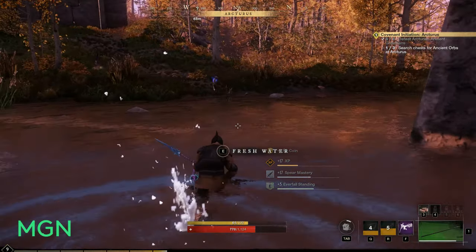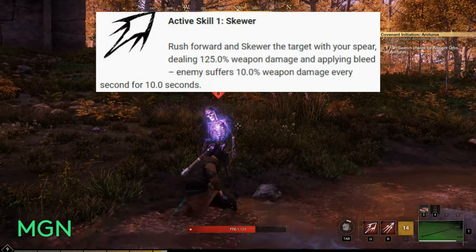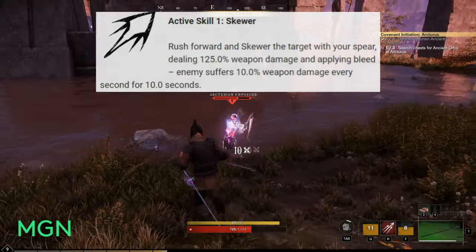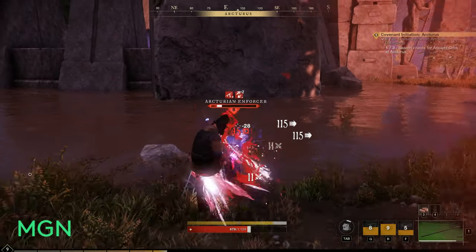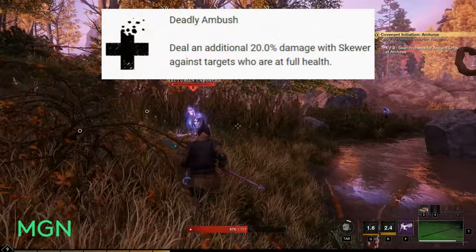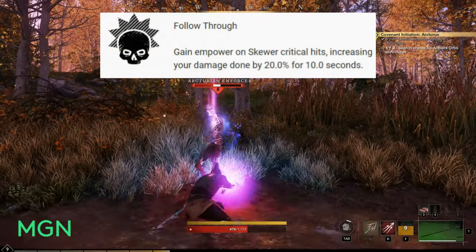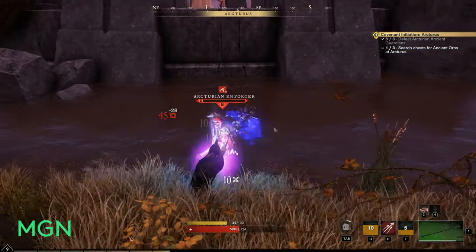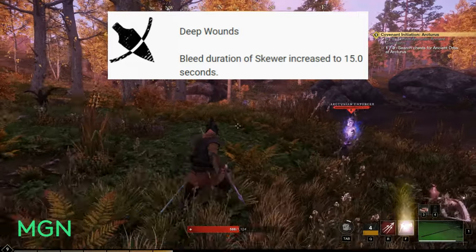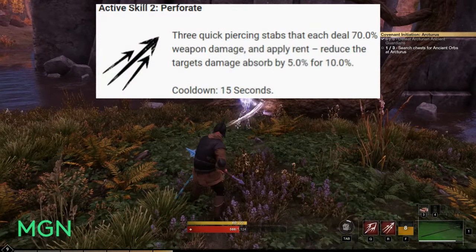Now moving over to Impaler. The first active skill is called Skewer — rush forward and skewer the target with your spear, dealing 125 weapon damage and applying bleed: the enemy suffers 10 weapon damage every second for 10 seconds. The cooldown is 15 seconds. Its augments are: Deadly Ambush — deal an extra 20 damage with Skewer against targets at full health; Follow Through — gain power on Skewer critical hits, increasing damage done by 20 percent for 10 seconds; and Deep Wounds — Skewer's bleed duration is increased to 15 seconds.